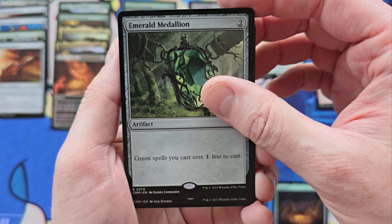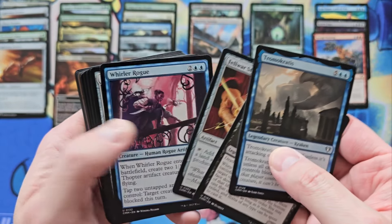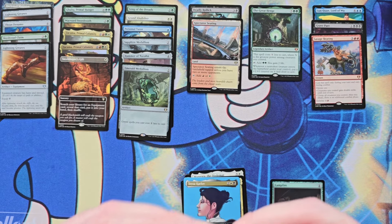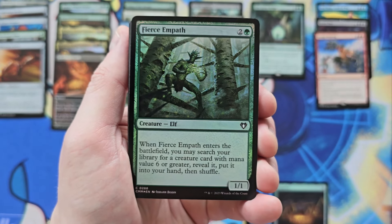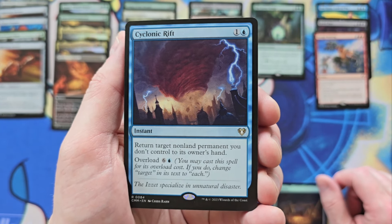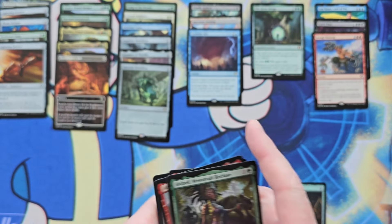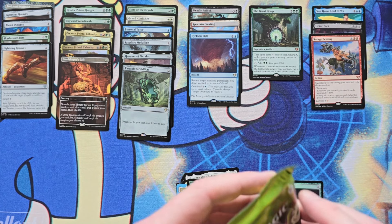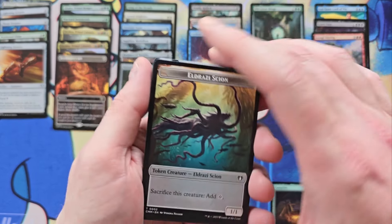Emerald Medallion. Taste of Karloff in Borderless. Crazed Tiss. Fellwar Stone. I'm really happy about that Henge though — that's important. Verdant Confluence. Hey! That's right, you were in this product — I totally forgot. Awesome. I completely forgot that was in this set. Because they printed it in this and then printed it very shortly after in Ravnica Remastered, and yet the card is still over $30 for a base copy.